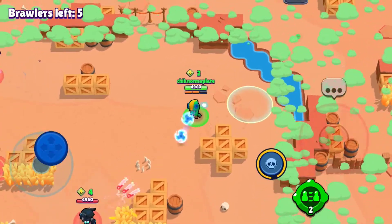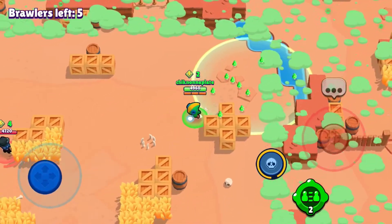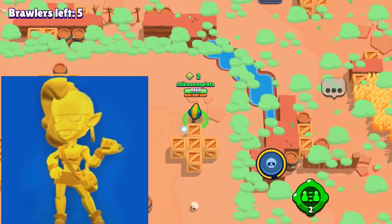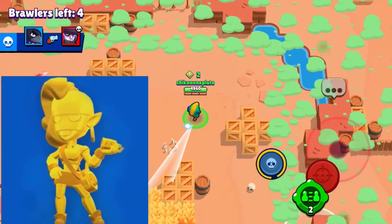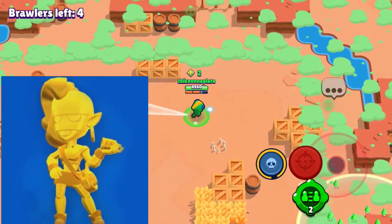The next brawler is gonna be Emz. She got a bunch of nerfs recently so she's not as good a brawler as she used to be, but her best skin is definitely going to be True Gold Emz. This gold skin came in the new update and it is a very cool skin, except there are no custom effects.